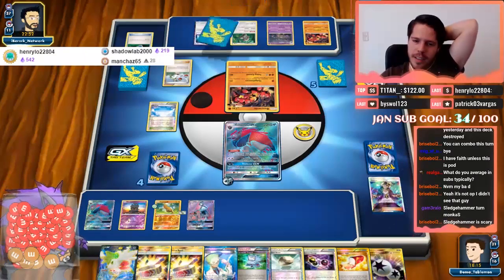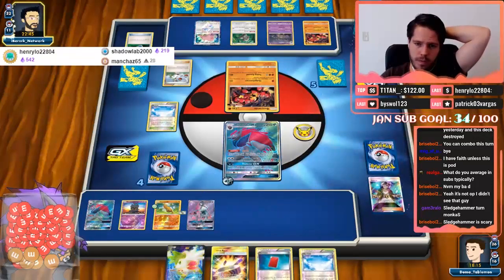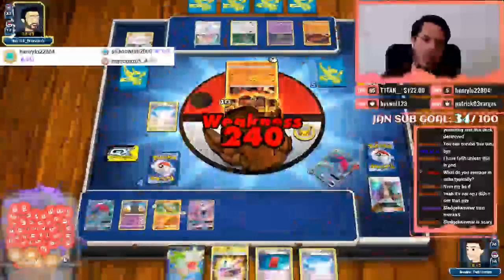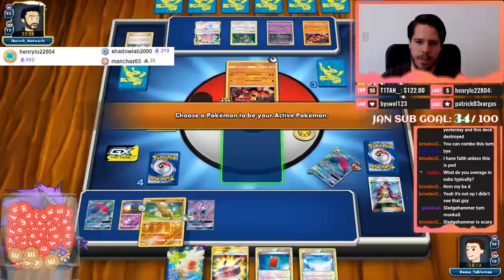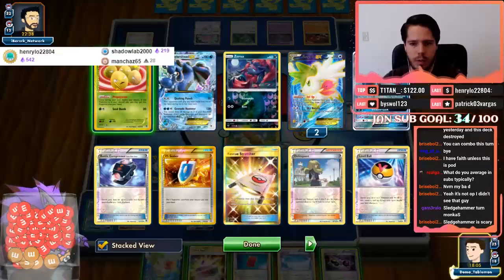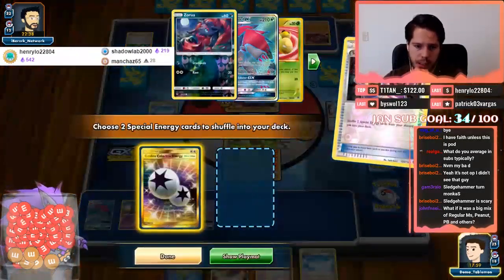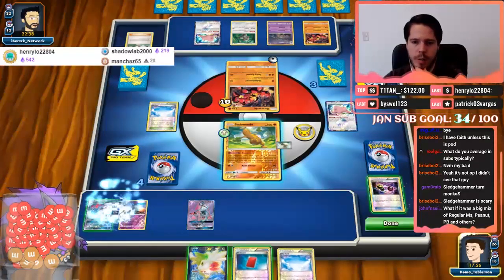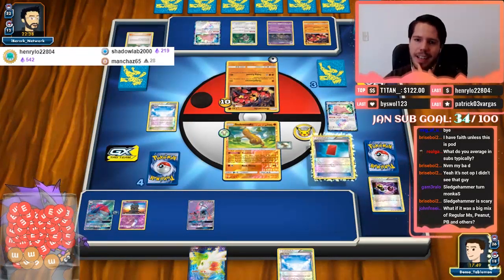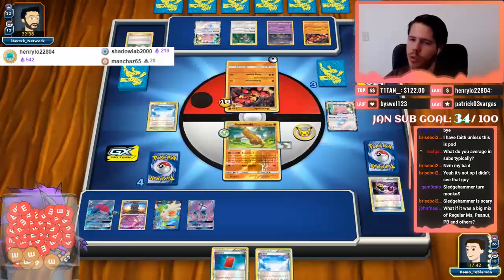Sledgehammer turn indeed. But no Sudowoodo though, which is good — that means I can return KO. And if I can... he gets a Rainbow. For me to reliably pull the combo off I'm gonna need a Kale or Oranguru at some point. One, two, three, four, five, six, seven, eight item cards so far — so that's the ninth. And then I'll touch the Choice Band but it literally doesn't matter. And I Red Card him — that's a tenth item card. Then Rainbow Choice Band gets him a knockout so I'm gonna avoid that.